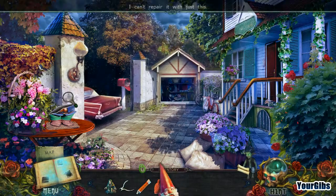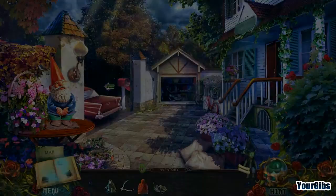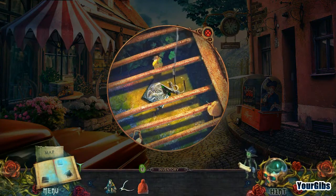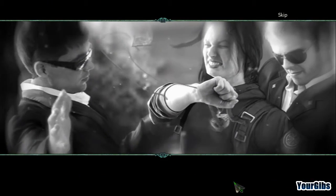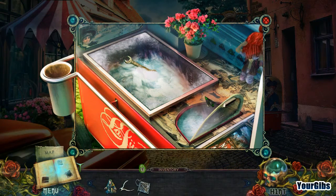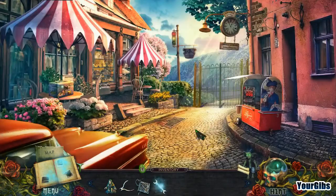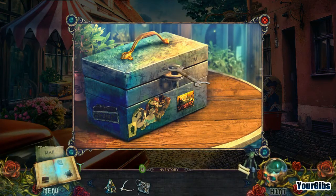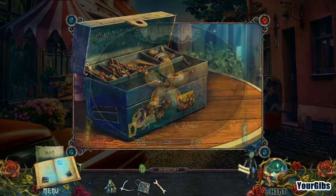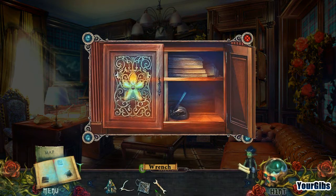Let's fix the gnome. I can't believe Edward deceived us all — Edward, I'm coming for you! Here's your little hat, buddy. That's adorable. Thank you for the wrench. Let's use the map — current location and locations with available tasks. We put the item there and kept the wrench too.